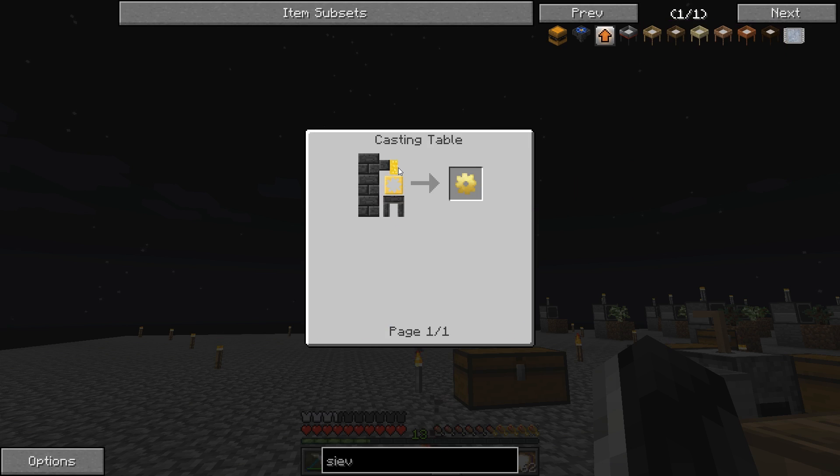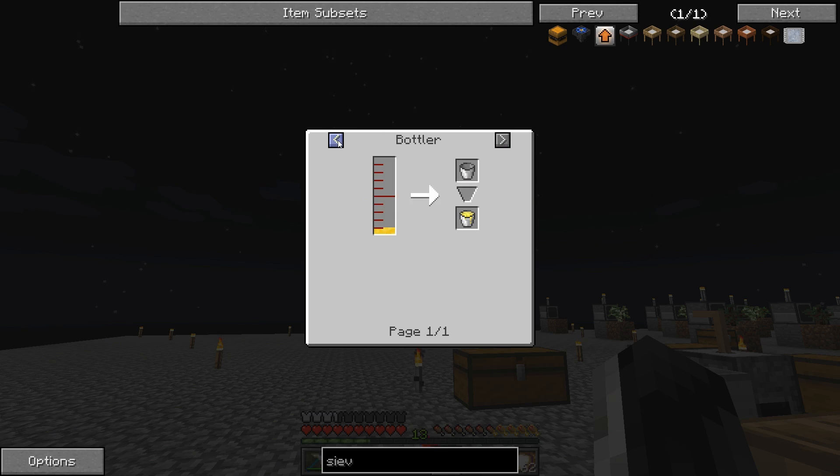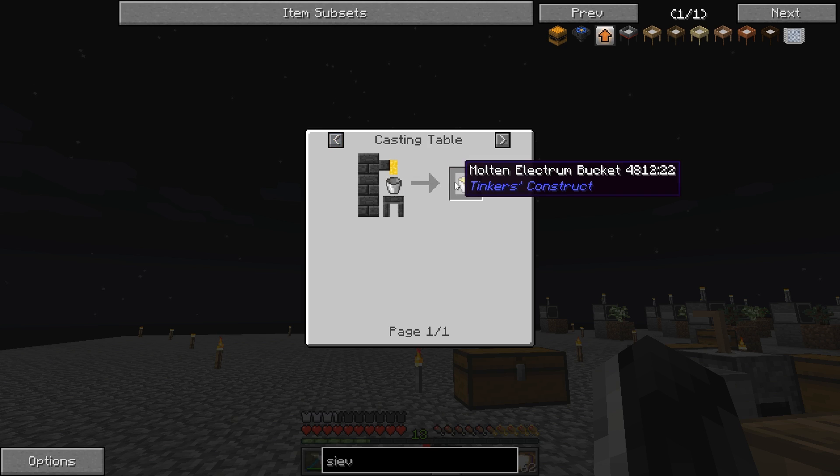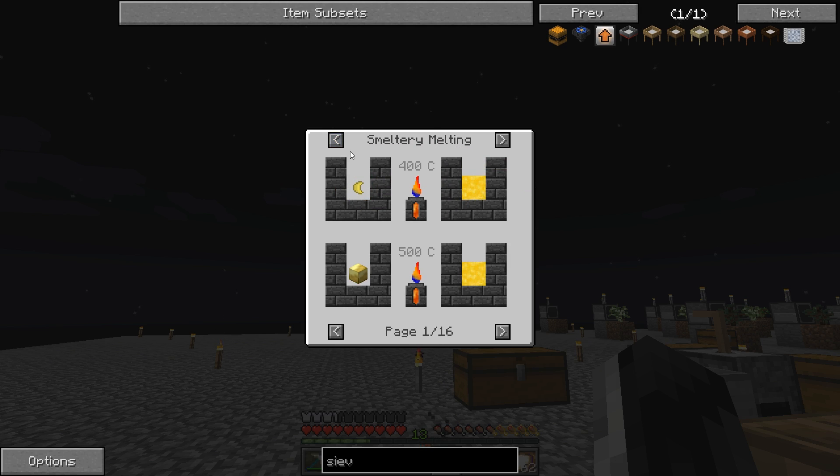But to get electium - how can I get electium? Really, I could just put silver and gold in there and it'll give electium? Is it one to one? So you're telling me I could put electium blend in there? Okay, if I could put electium blend inside here - 325 degrees Celsius to do that.